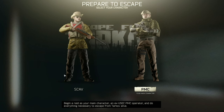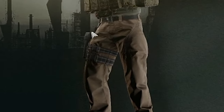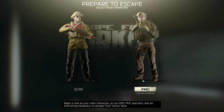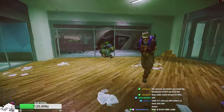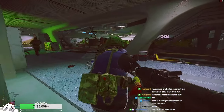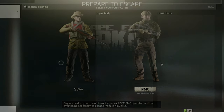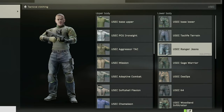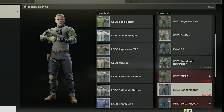If you check out the trousers, PMCs have really clean trousers. You also need to check the gun holster — scabs rarely have a pistol holster, only a couple of them. Usually scabs have no holsters on their legs. All PMC outfits — USEC and Bear — tend to have holsters.